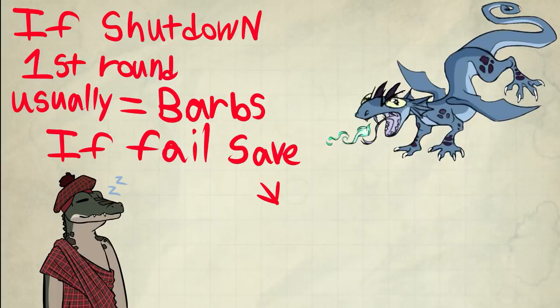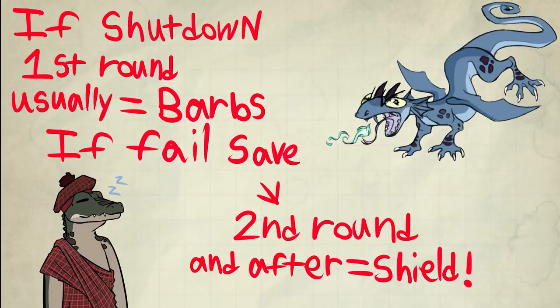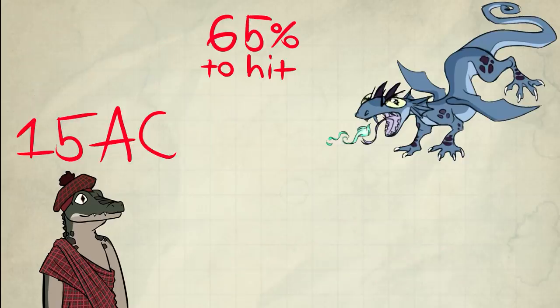If it fails, every round after that it's all reaction — cast Shield when you have to. That's what I expect. Shield versus Barbs math-wise is impossible to quantify and is the wrong way to look at it.